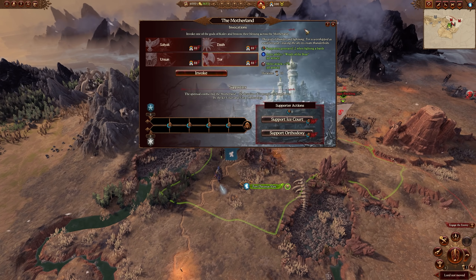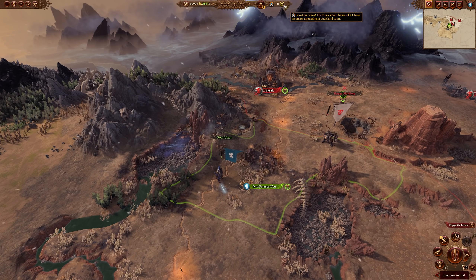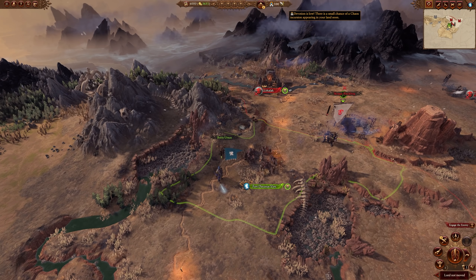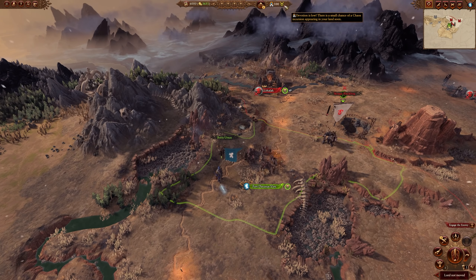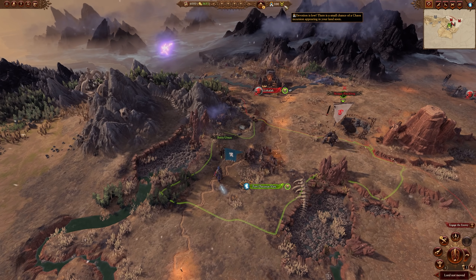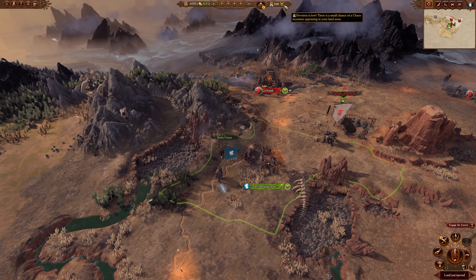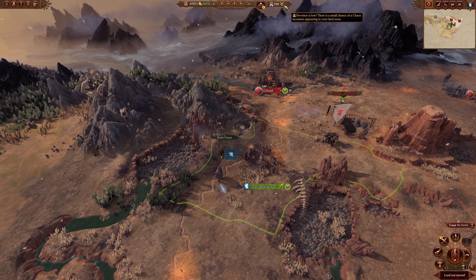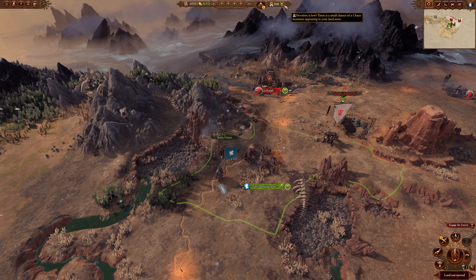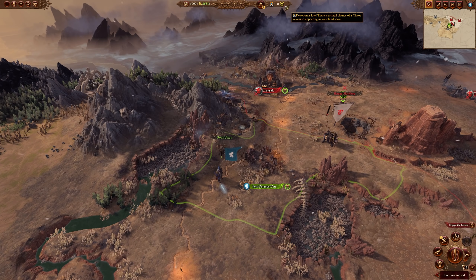The invocations and devotion also feed into another mechanic: Chaos incursions. Right now it says devotion is low, so there's a small chance of a Chaos incursion appearing in your land. The symbol will either be a little Chaos demon icon indicating risk, or a shield indicating you're safe. If you do get a Chaos incursion, depending on how low your devotion is, you might get a large or small incursion that pops up randomly in your land that you'll need to go defeat. This mechanic applies across all Kislev legendary lords.